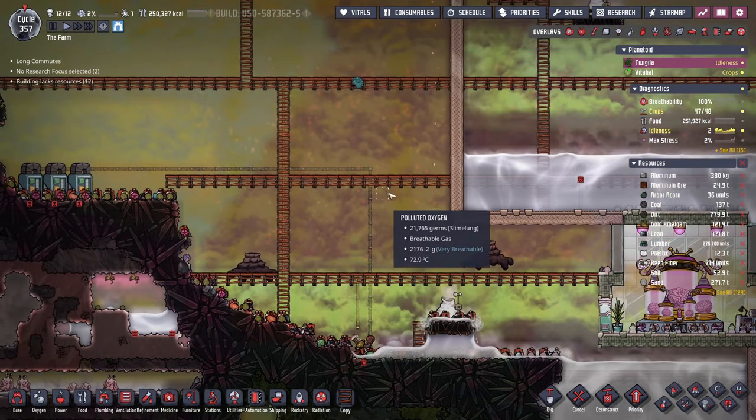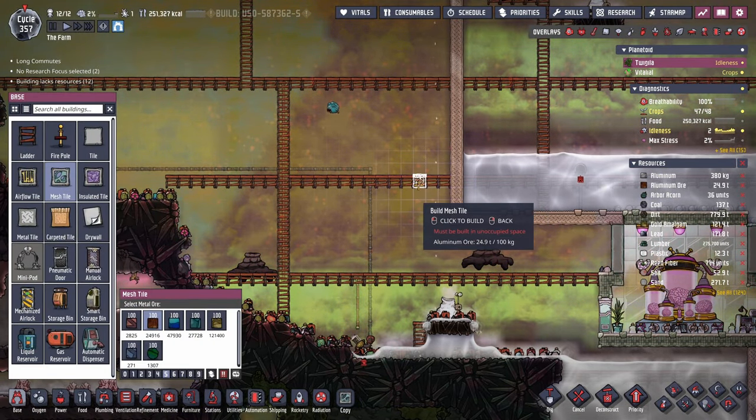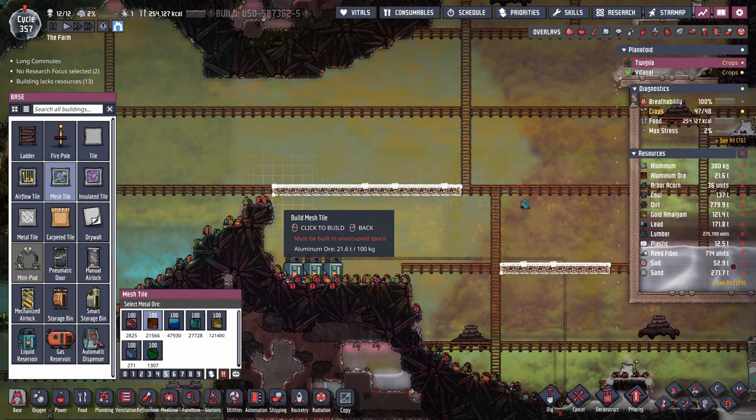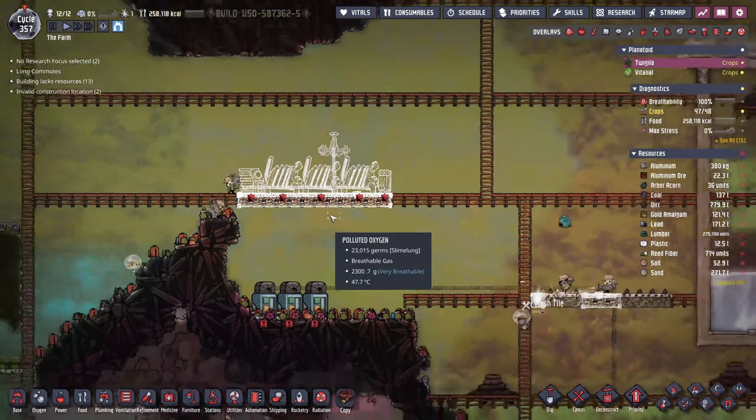Eventually this whole place is going to be underwater, so I think we're going to start with some mesh tiles here. And of course we're going to need some power for this whole situation, so we'll end up putting another coal generator system over here.